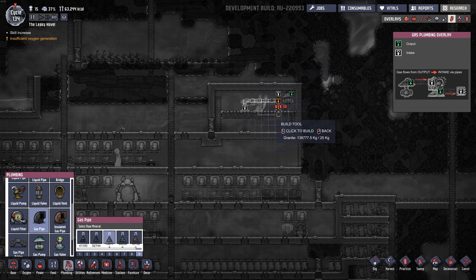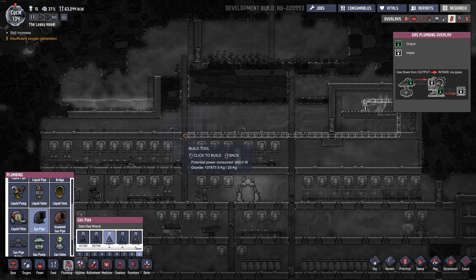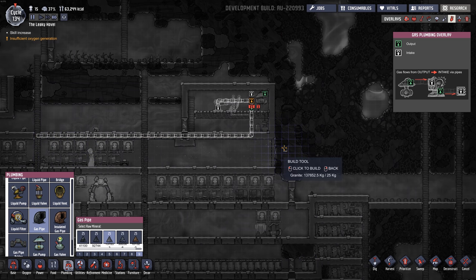And everything else coming out of this filter I will send to the base. For now I'll just bring it up to here and put a vent on it a bit later. We also need to hook the gas pump into the filter — we've got it out here and then into the filter.